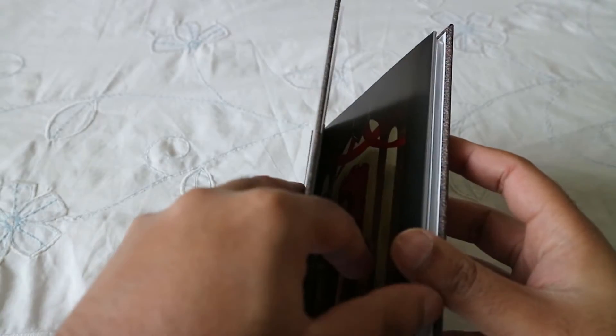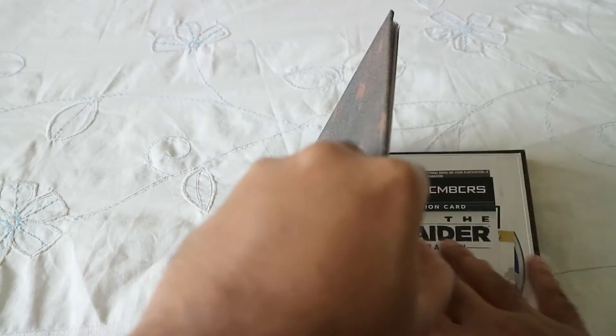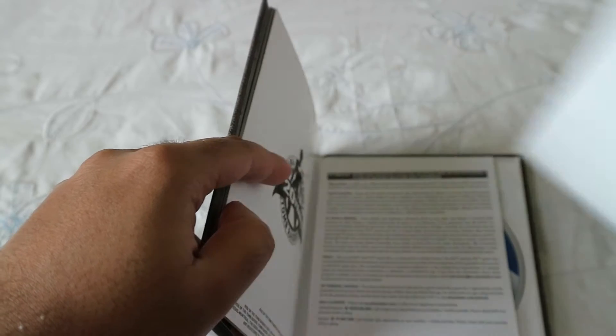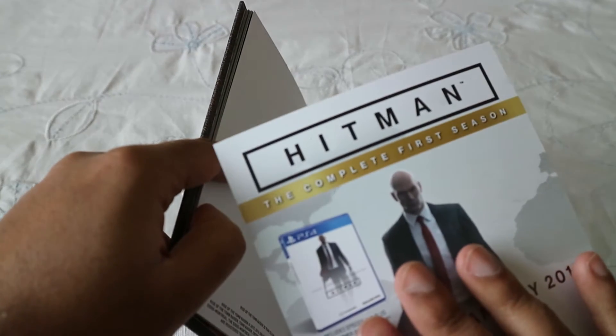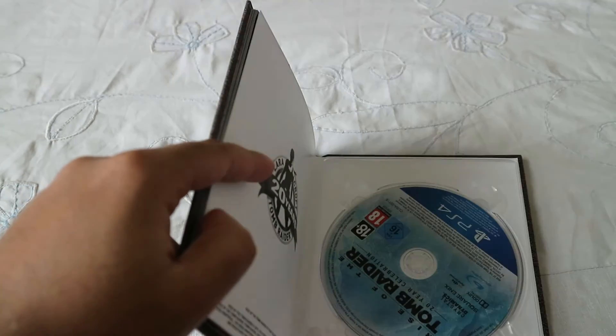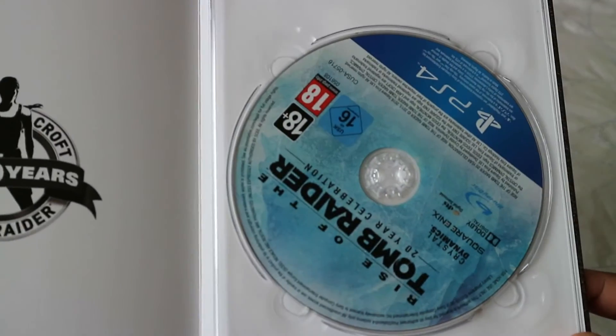You can see some classic Lara here — beautiful images. On the back we have a Square Enix code to register, a Hitman: The Complete First Season advertisement available January 2017, warranty information, and the iconic logo again. The game itself looks really nice. We just close the book up and put it back into the sleeve — that's the game.